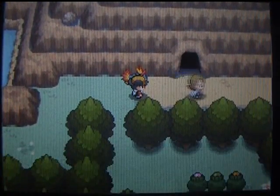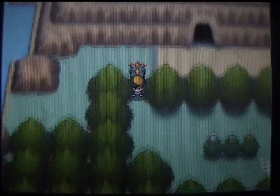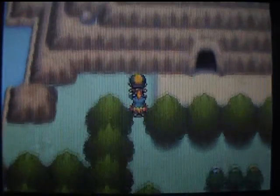It's just going to talk about Suicune and stuff, so you can read the dialogue by yourself if you want to. I'm not going to pick those berries up because I can't be bothered. Let's go in here — this is Mt. Mortar. Have Surf and Waterfall, you can get more items and stuff.